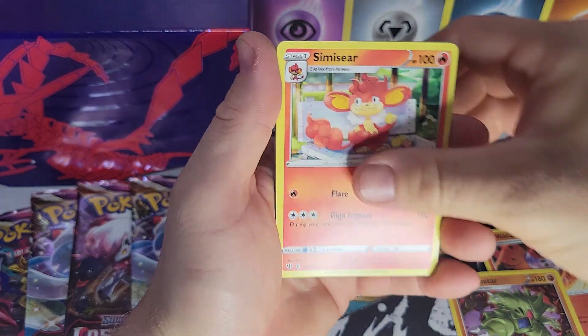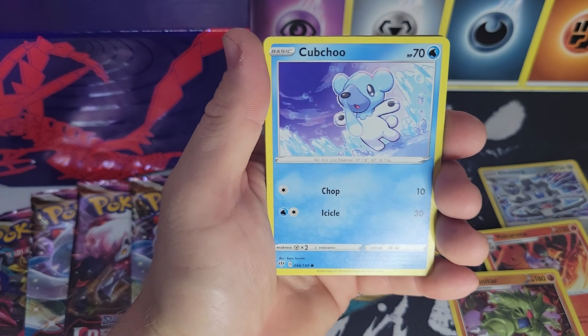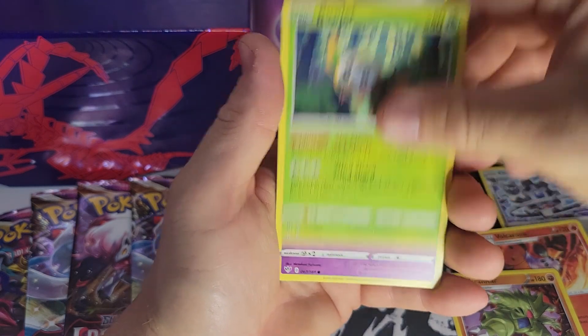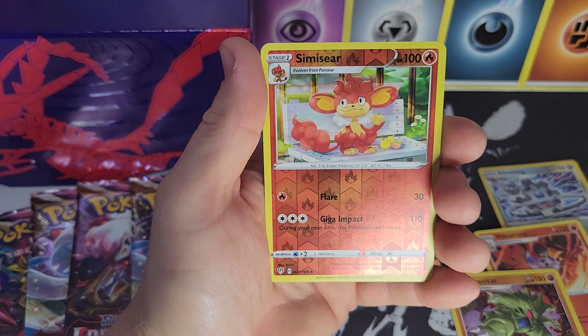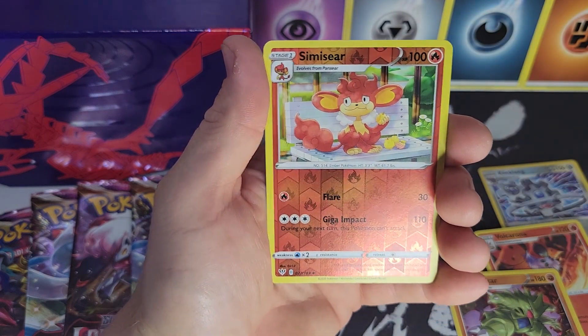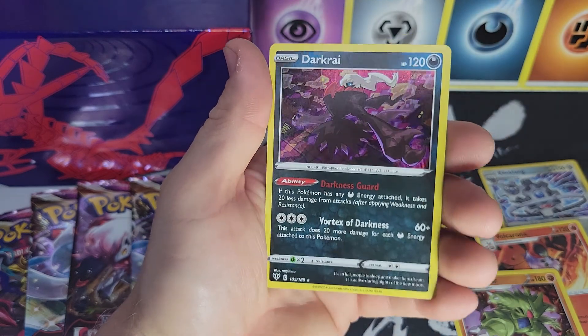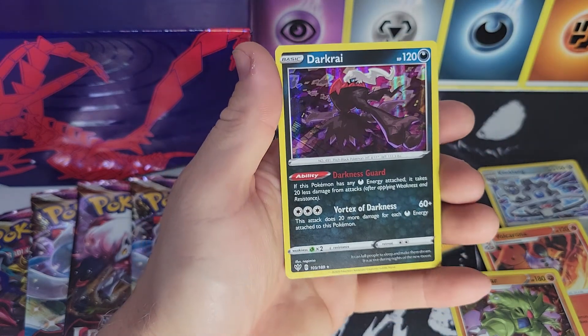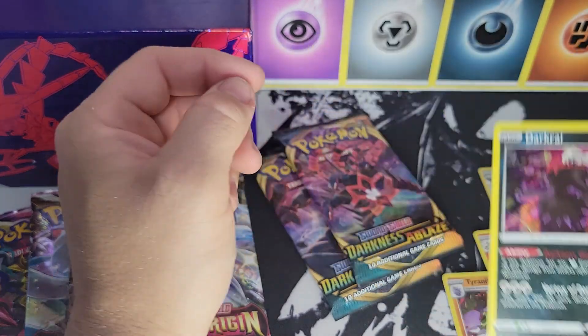Vibrava, Simisear, Lunatone, Eevee, Rowlet, Jigglypuff, Diglett — a Simisear reverse holographic — and the rare is a holographic Dark Raichu. Very nice! I don't think we even pulled the Dark Raichu from Darkness Ablaze before, which is funny since we did a whole booster box of this set.